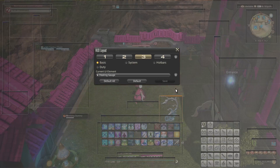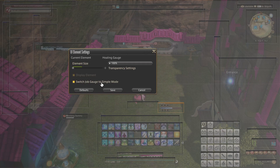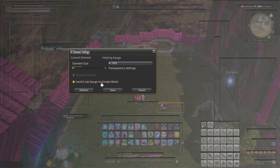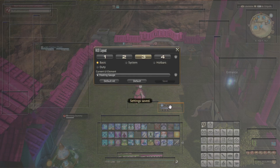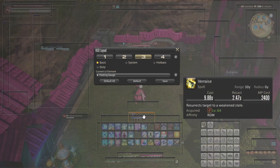Now, select one of your job gauges and press the cogwheel. The 'switch job gauge to simple mode' simplifies the gauge to a much smaller element that only contains the specific things you need to see. For some jobs, these simpler gauges are far easier to read than the fancy gauges, a prominent example being the White Mage's lily gauge. And I would recommend that if you are a job with any actions that can affect your party, it may be helpful to move your party list to a spot where you are more likely to see it, so you don't miss out on an opportunity to raise someone as a Red Mage, for instance.